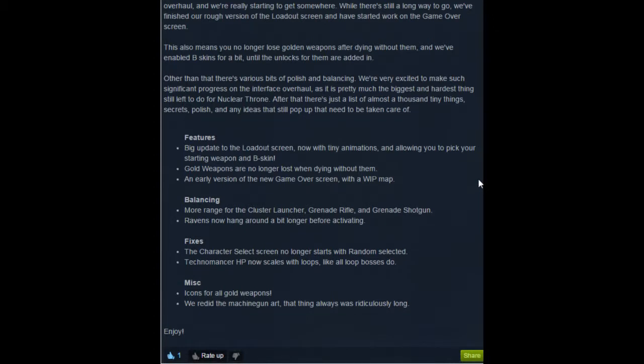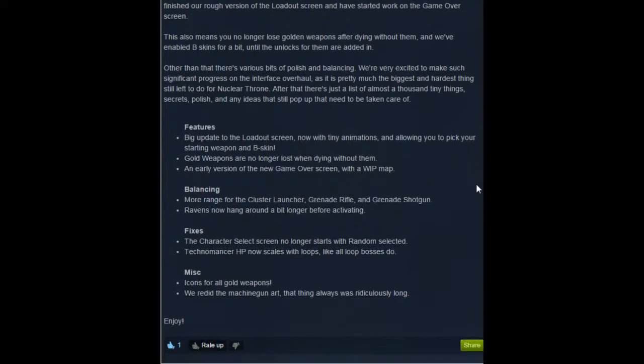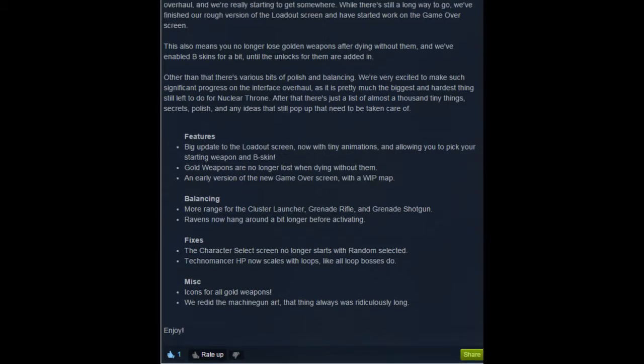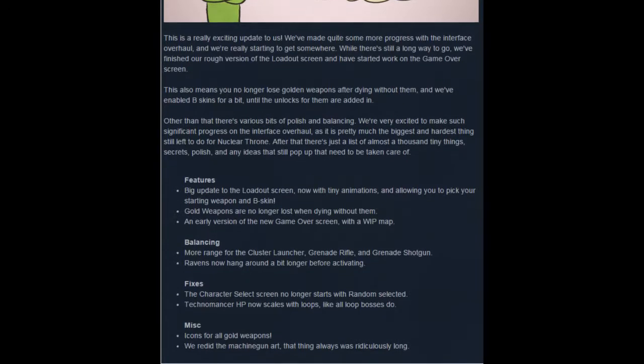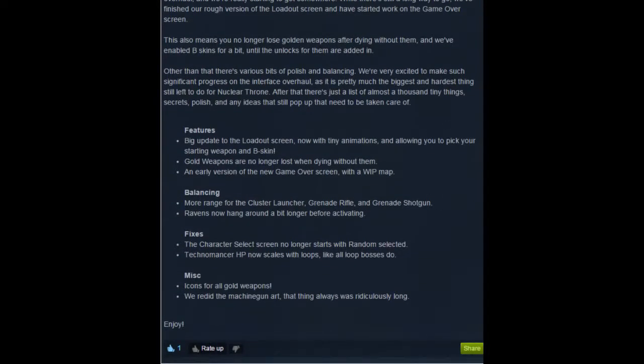Technomancer HP now scales with loops like all loop bosses do. I haven't actually seen him yet, but I've seen him in videos and I know he exists. Can confirm. Icons for all gold weapons. And we redid the machine gun art - that thing always was ridiculously long. It looks normal-ish now. Actually it looks short to me, but it's because I've been so used to it being stupidly long.